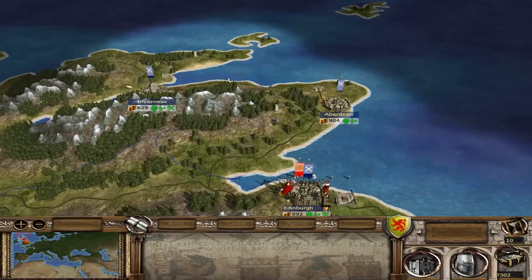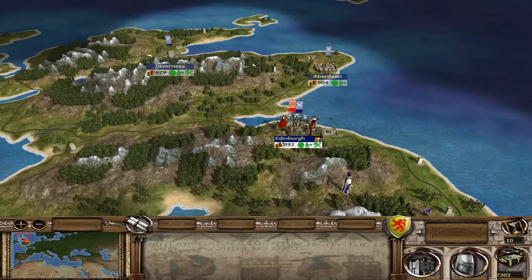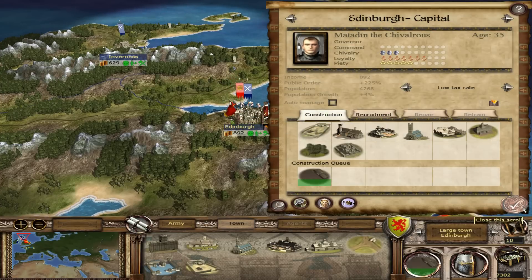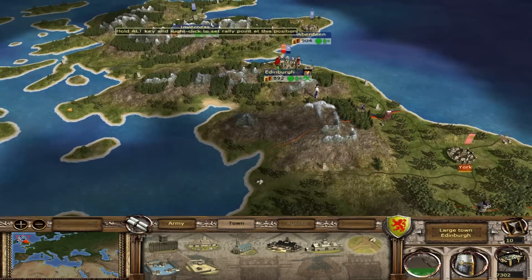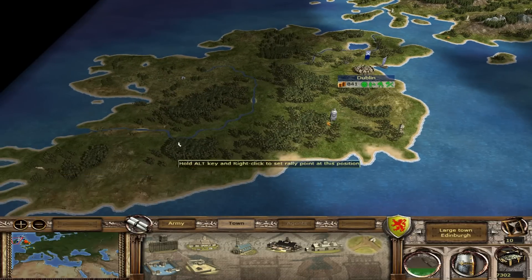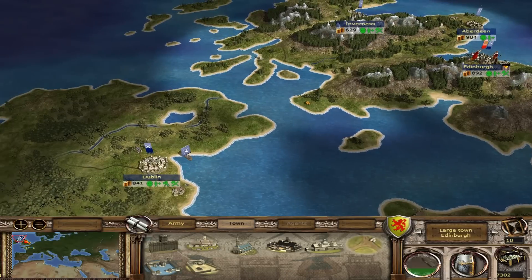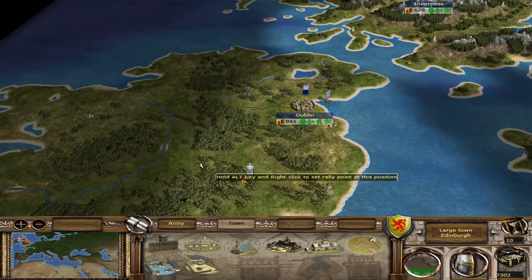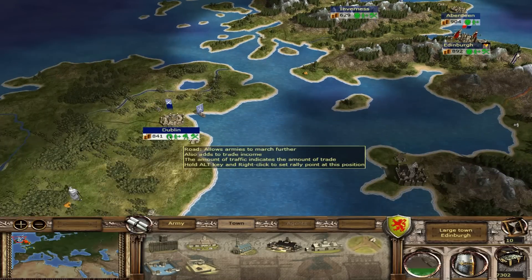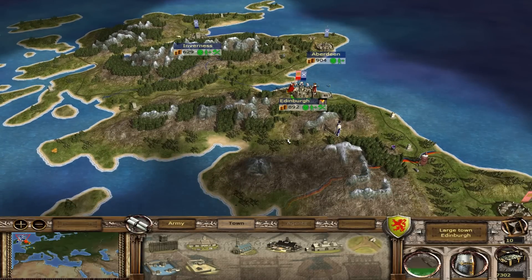Welcome back, fellow Highland rabble. This is episode 2 of the Scotland campaign in Stainless Steel 6.4. Currently we are under siege — our capital is under siege by the English. They just came out of nowhere and attacked us, so we have to take care of that. Also, the king's army over here is taking over Ireland, one city at a time.